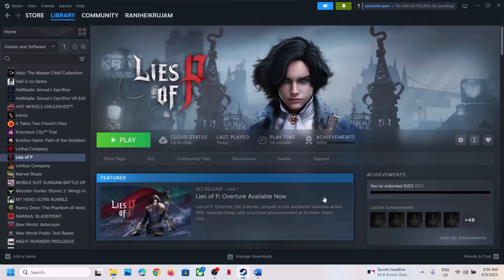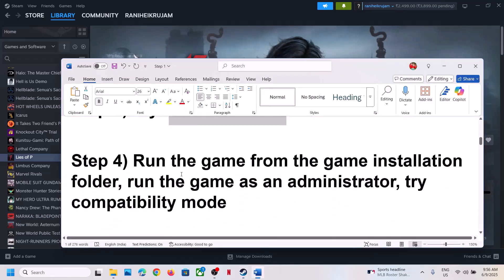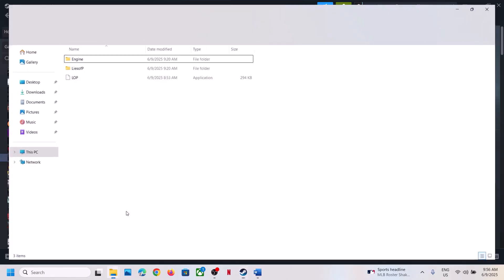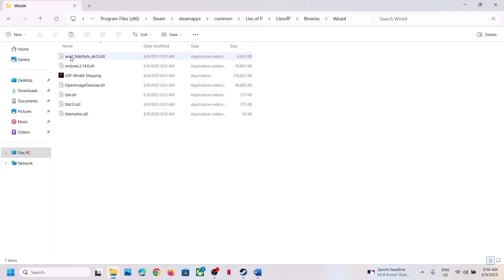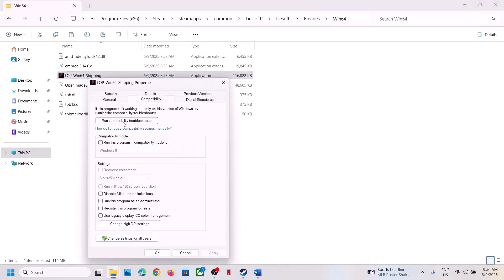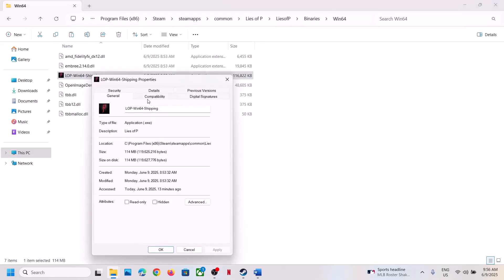Still not working? Clear the launch option field and follow the next step. The next step is to run the game from the game installation folder. Right click on the game, select Manage, click on Browse Local Files. Open the Lies of P folder, Binaries folder, Win64 folder. Right click on the game EXE file, select Properties, go to the Compatibility tab, and check the box which says 'Run this program as an administrator'. Hit Apply, click OK, then double-click to launch the game.